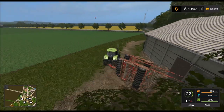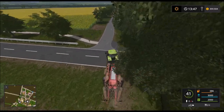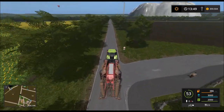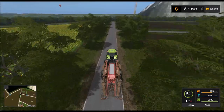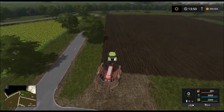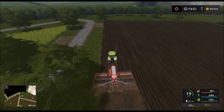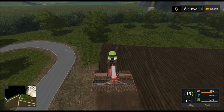Dann nutzen wir doch gleich mal einen neu entdeckten Weg hier. Wir machen jetzt erst Feld Nummer 19, und dann machen wir die 30 – oder 36. Irgendwie sowas. Hier machen wir auch Raps drauf. Kurz Raps drauf machen und dann sehen wir weiter.